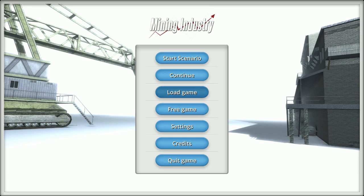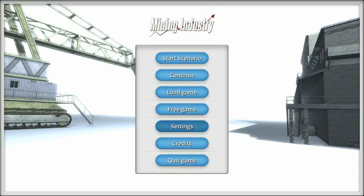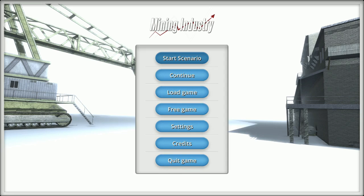Before we even start the game, we're going to go into settings to find the sound options. There it is — volume of music, set it to off. Those three people that filed copyright claims on music that came with the game I purchased can go to hell.